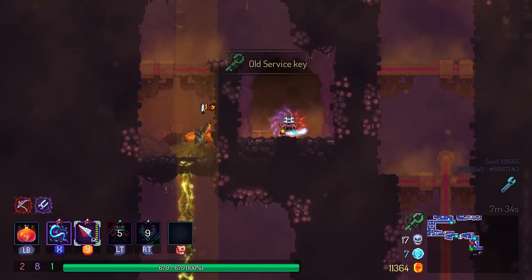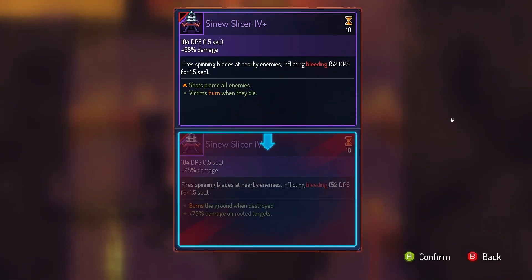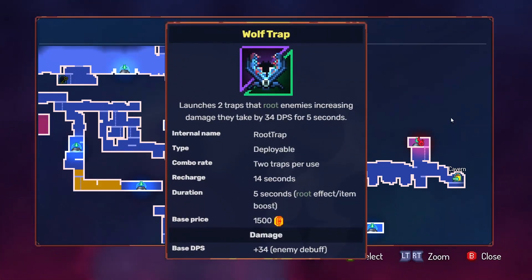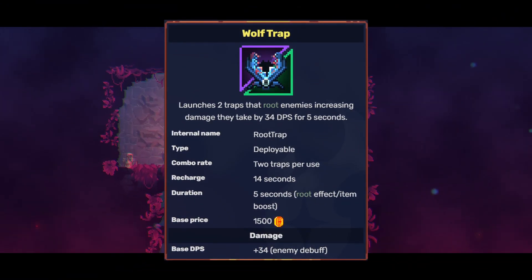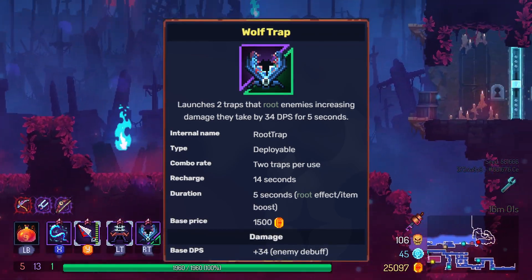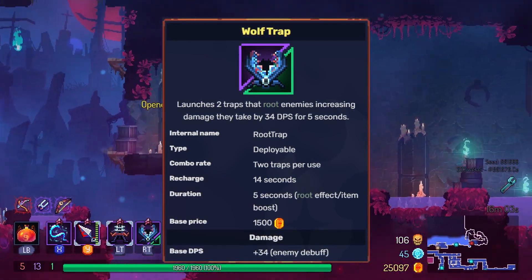You can also get plus 60% damage on rooted targets, and that will definitely help you because one of the skills we'll be using is Wolf Trap. It roots an enemy for 5 seconds and also deals additional damage to it. It can also have some affixes that will create a poison gas or spread inflammable oil.